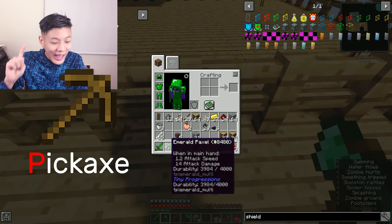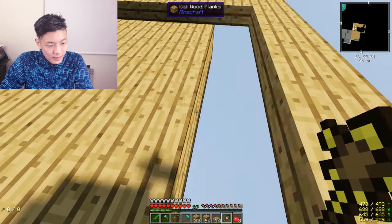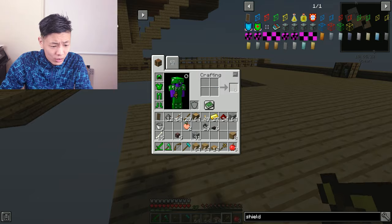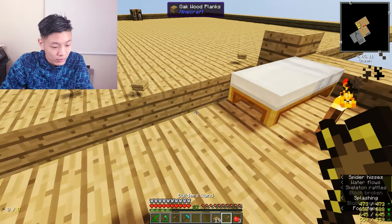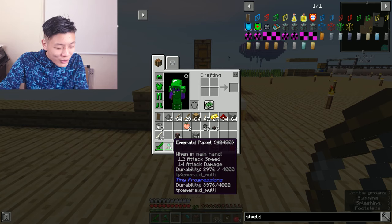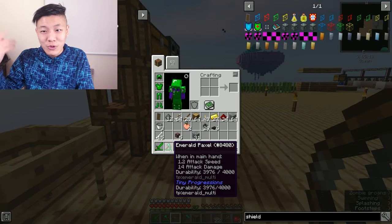Oh wait, I just realized - paxel - pickaxe, axe and shovel! How have I not figured that out before? Wow, that was actually clever. Anyway, out of wood - let's create some more, and fill in the entire platform. The platform is now filled in, and all that's left is the house itself. Let's carve it open so it's interconnected, and use the builder's wand to finish it up. This is our new platform that's going to house our house - wait, that was a bad pun.